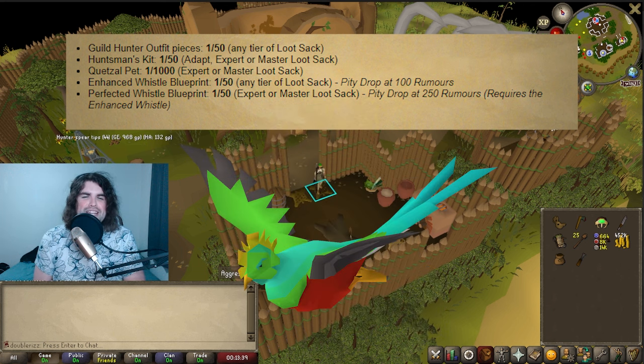And finally, the beloved Quetzal Pet. This is going to be a 1 in 1,000 chance. However, you can only get this from expert or master loot sacks. It's also good to realize there is no difference between getting it from an expert or a master loot sack, so it may be in your interest to do expert rumors if you feel like you can complete them at a faster rate and get more sacks per hour to speed up your chance at the pet.